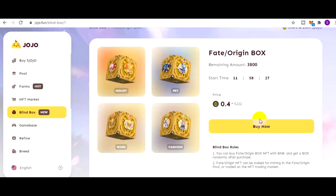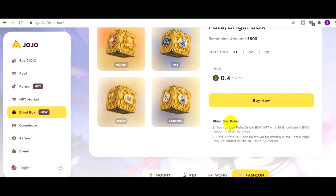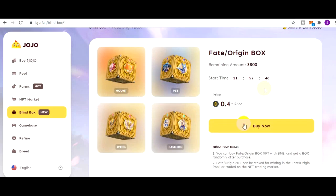Box-nya ini untuk fase pertama hanya ada 3.800 box. Di sini ada rules-nya juga - silahkan kawan-kawan baca supaya tidak kecewa saat membeli. Terutama yang nomor dua: NFT Origin can be staked for mining in the FFT Origin pool or traded on the NFT trading market. Jadi semua bisa di-stake untuk mining atau diperjualbelikan. Aturan pertama adalah kawan-kawan hanya bisa membeli box ini dengan menggunakan BNB.